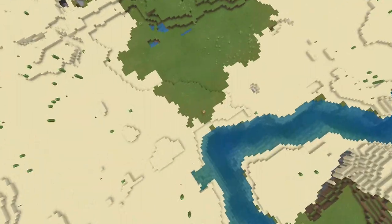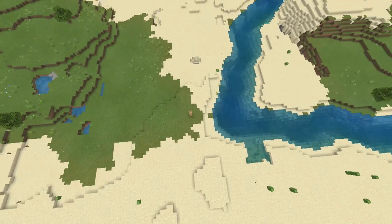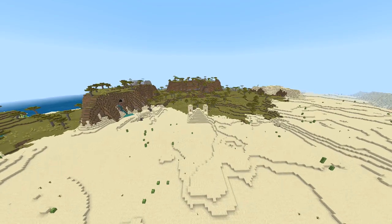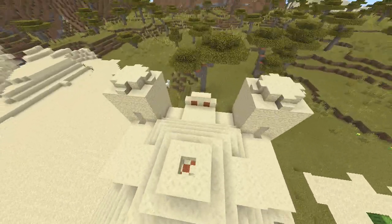First of all, the spawn point is right underneath me here on this sort of cross between a plains and a desert. You can see where the wooden platform is down there. So we're going to take a quick look at some of the things in this world, and we'll quickly fly over here to the desert temple and take a quick look at what it generated for me.